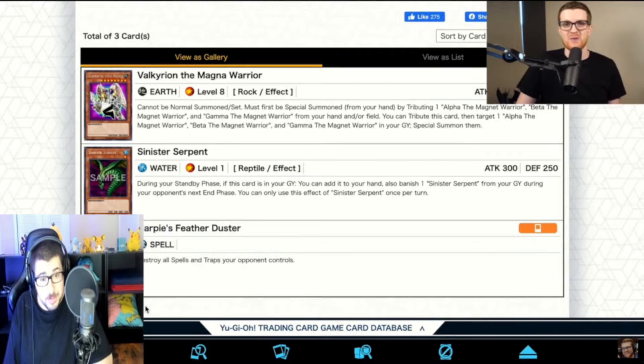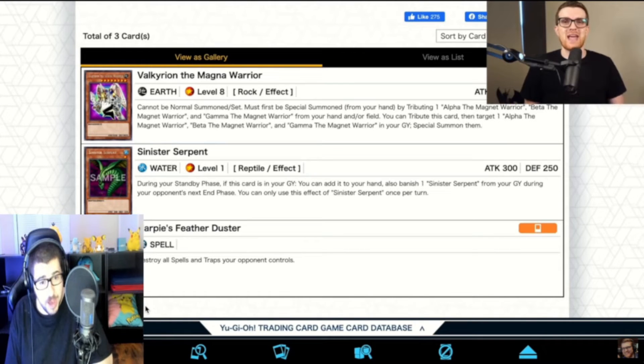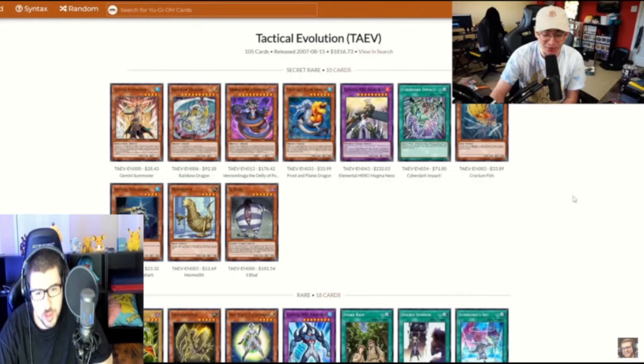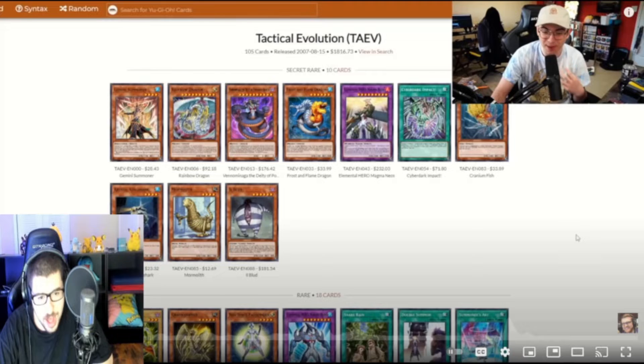Hoppy's Feather Duster, baby! That's basically a board wipe on the opponent's spell and trap field. One of the worst sets in all of Yu-Gi-Oh — that's the conclusion.